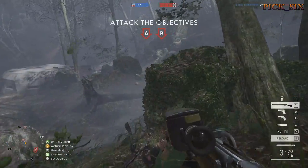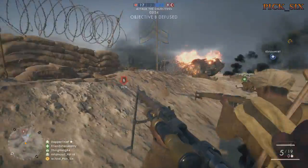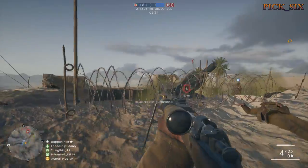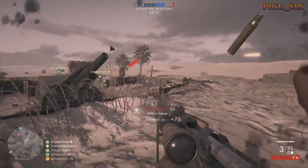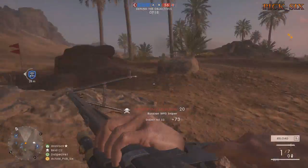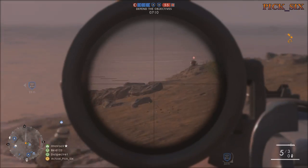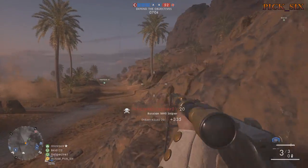Next is the M1903 Sniper. It's most similar to the Gewehr 98 with a one-hit kill range of about 100 to 140 meters and is best suited for longer range sniping with good bullet velocity. This or the Gewehr 98 would probably be my favorites for regular sniping that can transition between long and short range quickly. I'd suggest picking a rifle based on the situations you plan on playing in.